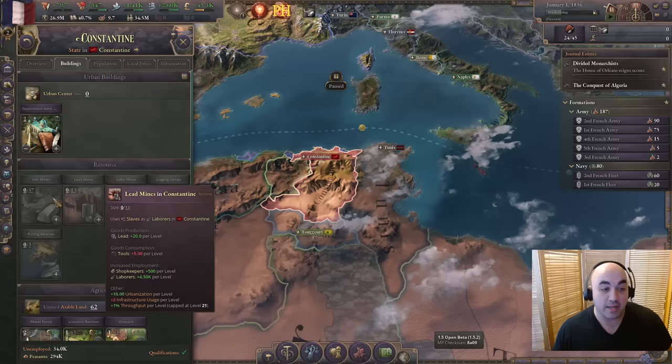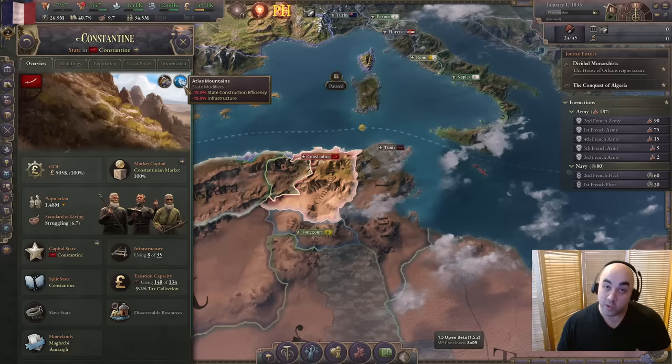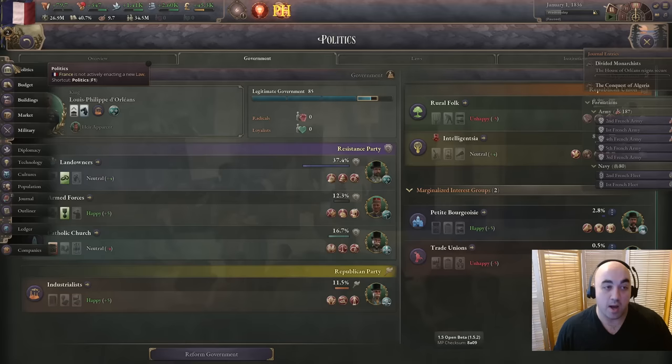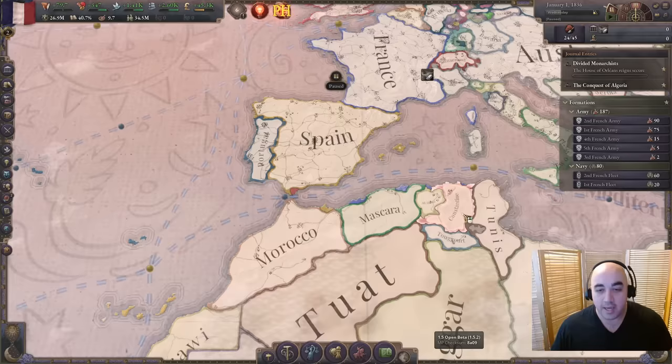Down in Constantine, which we will be taking pretty promptly, it does well on iron mines - over 50 once you unify the entire thing - and they have 20% iron mines building throughput. However, they are somewhat hampered by decreased construction efficiency, which we'll be overcoming with our modifiers. Because we have so many positive state construction efficiency modifiers, this helps overcome the negatives quite well as a result of getting the industrialists in front. So we can make use of land that would otherwise not be as useful in Constantine.